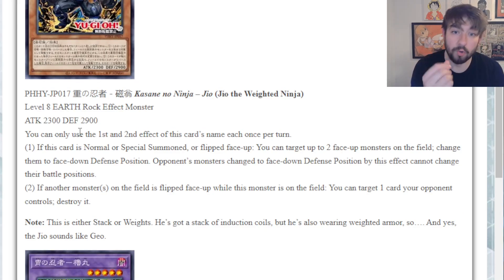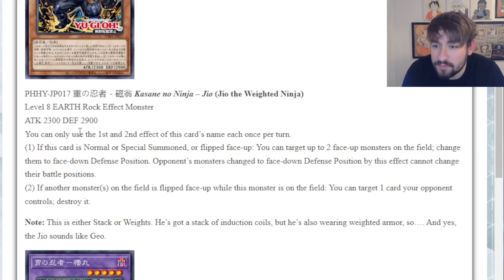Both of his effects are hard once per turns. The first effect reads: if this card is normal or special summoned or flipped face up, you can target up to two face up monsters on the field as cost and change them to face down defense position. Not too shabby. Secondly, opponent's monsters changed to face down defense position by this effect cannot change their battle positions. I like that as well.